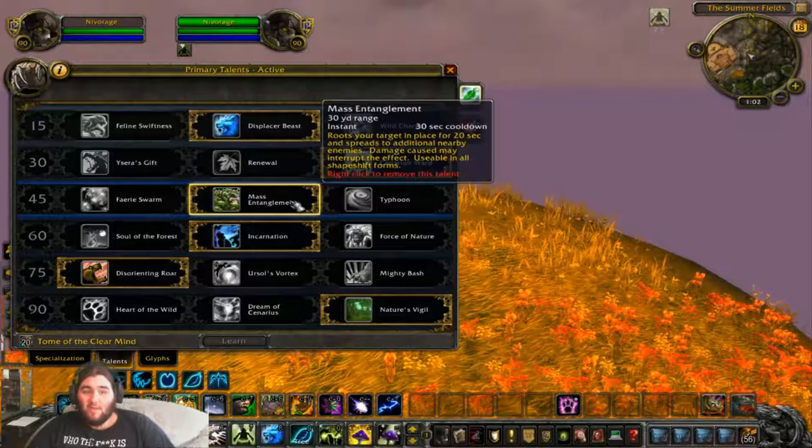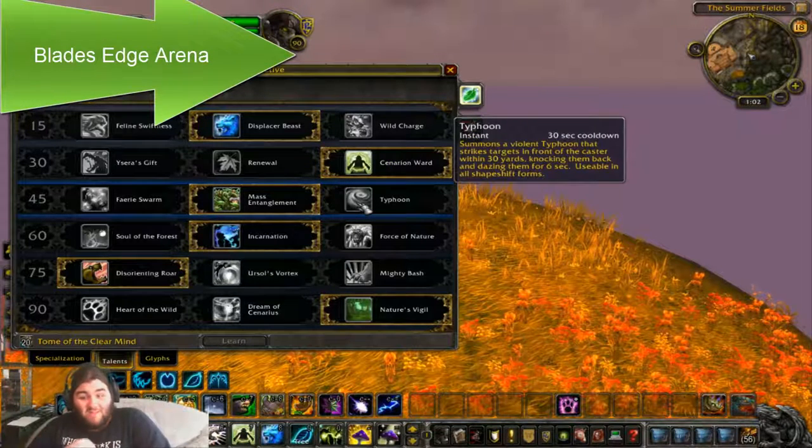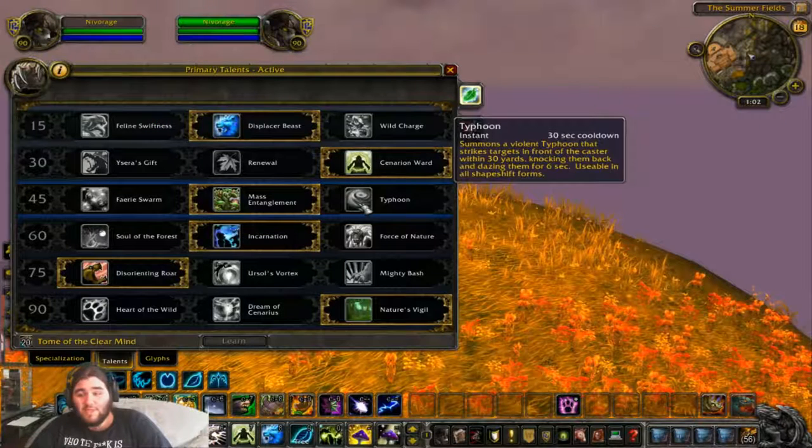I've got Mass Entanglement, which is what I always go with. Sometimes Typhoon, depending if we're on Ring of Valor — which has now been ruined in my opinion with those ramps, as you saw in the previous PTR video. If you knock them off, they can just walk straight back up, so it's no big deal anymore.